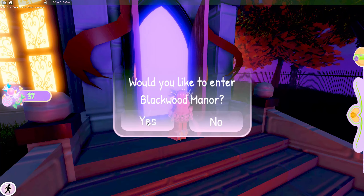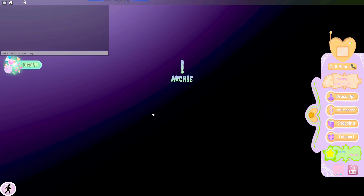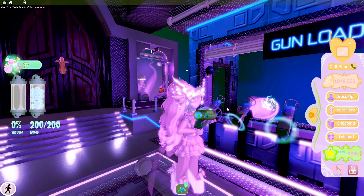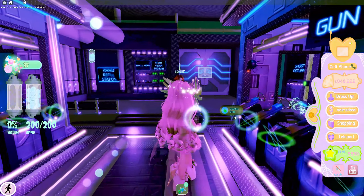It will teleport you to Blackwood Manor. Now that we're here, it's not what I expected — I expected something much more — but there are a bunch of laser guns that you can pick up and use to defeat the ghosts that are living here.